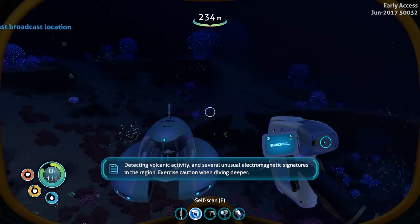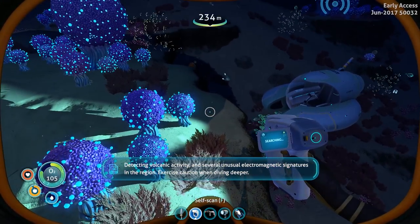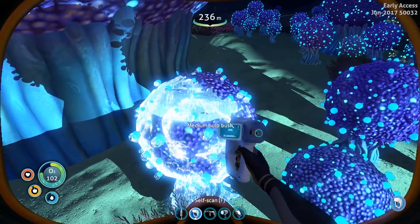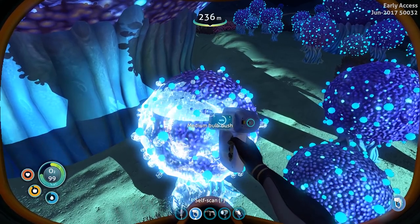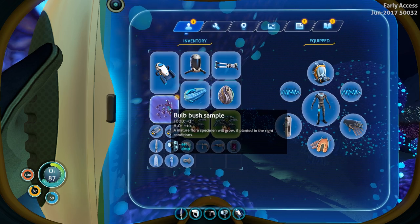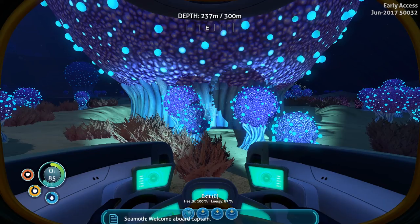Detecting volcanic activity. Unusual electromagnetic signatures in the region — exercise caution. Medium bald bush — there we go, and this one was just right. Bald bush sample. Eat. Gnome. Delicious. Well there's food here at least.